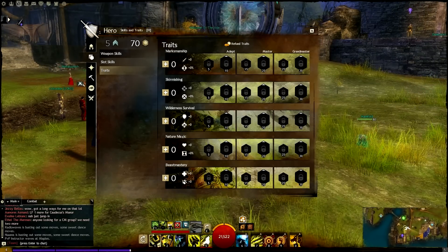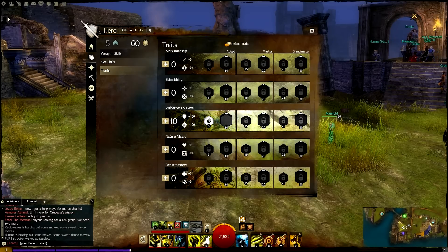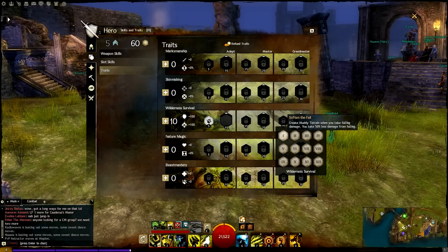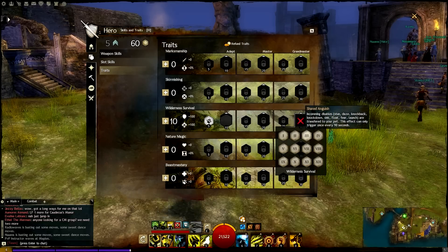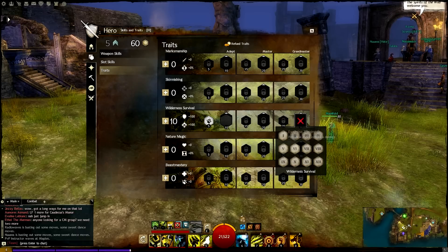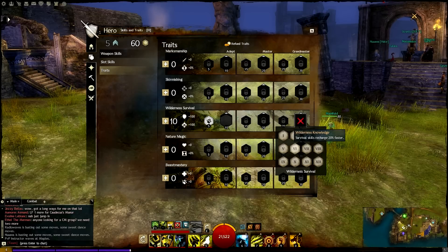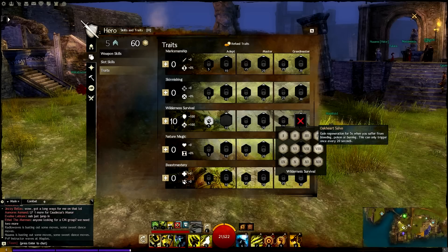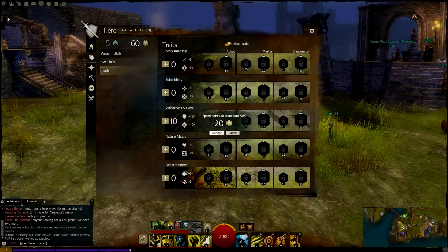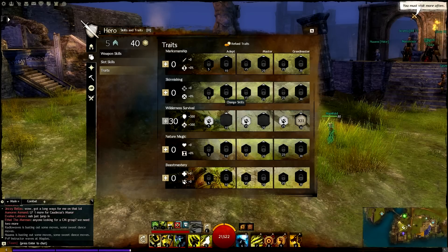I'm going to put stuff into more survivability, just because I've been dying a lot. I'm going to put 30 points in — you can create muddy terrain when you take falling damage, or grant swiftness when you revive someone. There are all kinds of things useful in different situations that support different play styles: stuff that makes your pet deal damage quicker, or makes you do more damage. Survival skills recharge 20% faster is very useful if I'm picking a lot of survival skills. Let me just pick a more tanky option, which will also unlock this whole tree of skills.